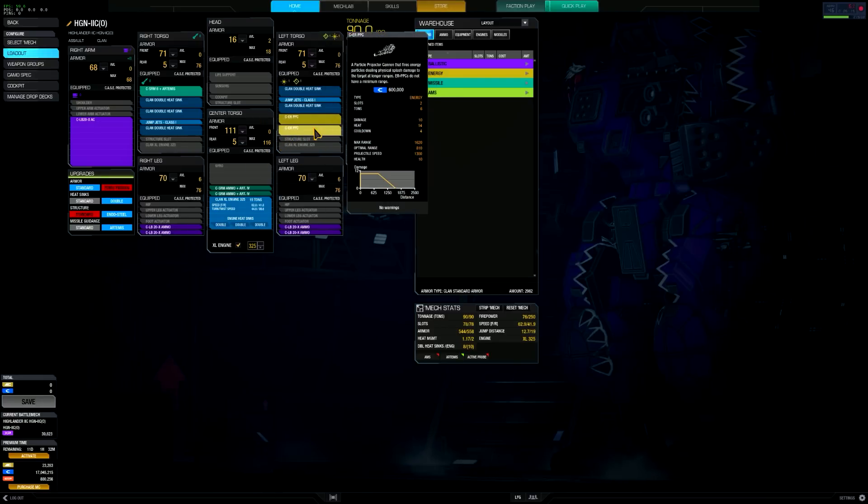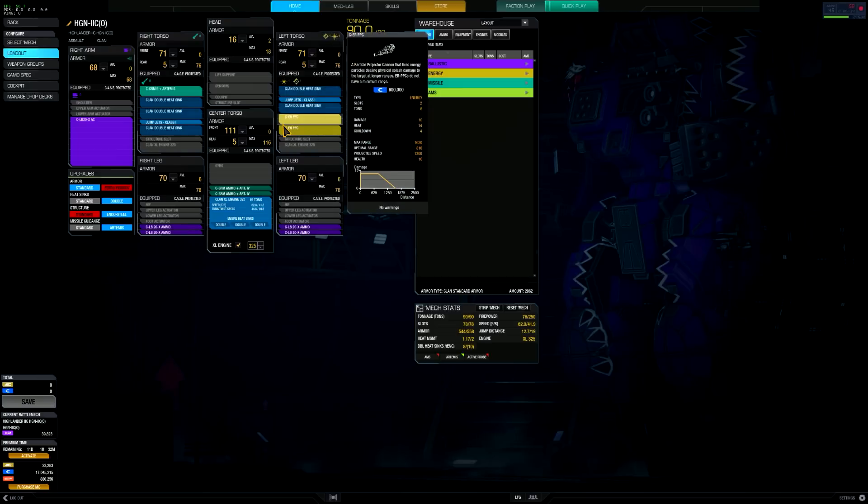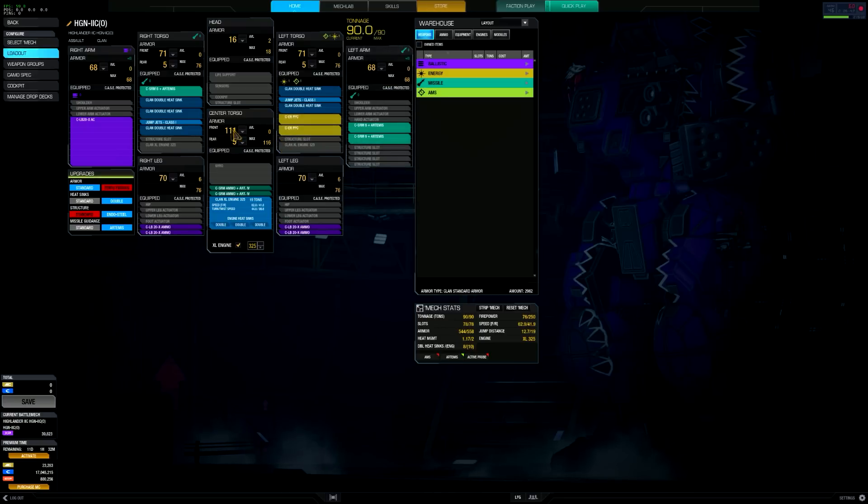It places a lot of different roles into one, which really makes this mech unique. So as you can see, I placed the LB-20, the two ER-PPCs, and three SRM-6s with Artemis. The only thing I'm not using is that extra energy hard point — simply because I wanted to stick to PPCs, see how that worked out, and really provide an amplification role from distance in the early stages of the match.